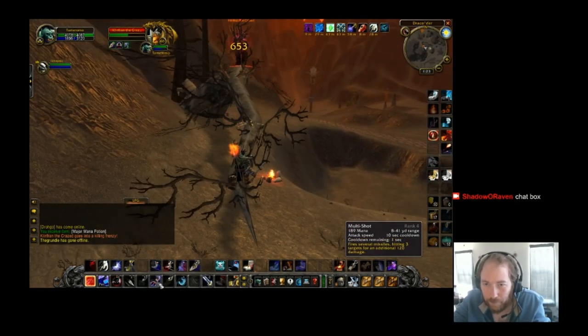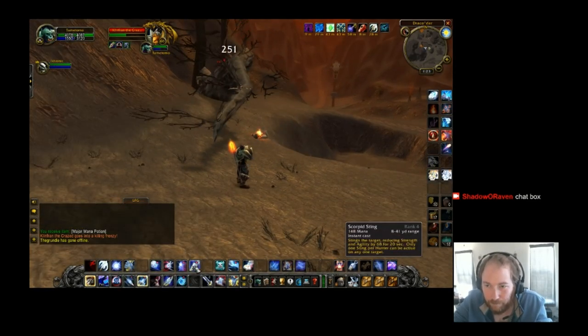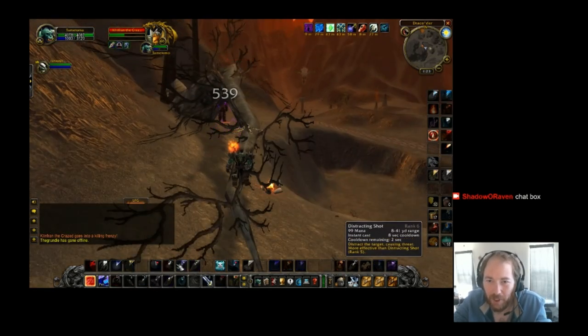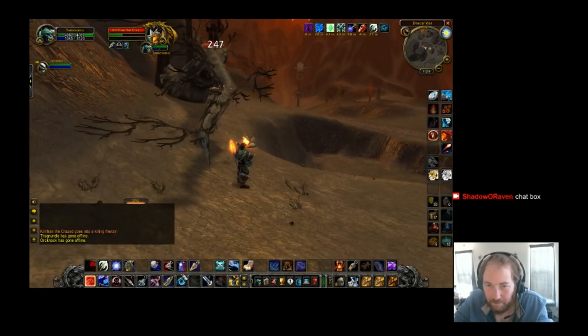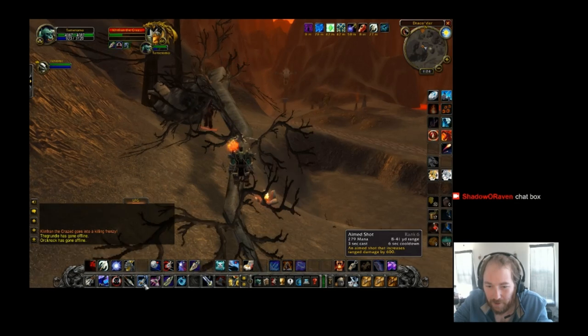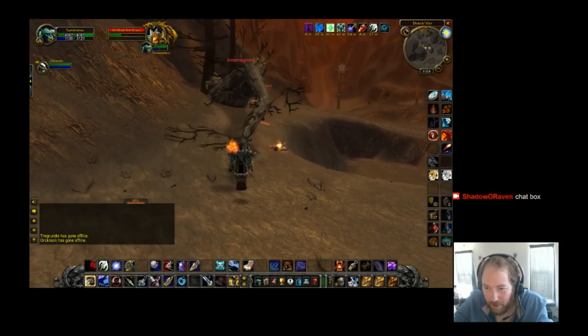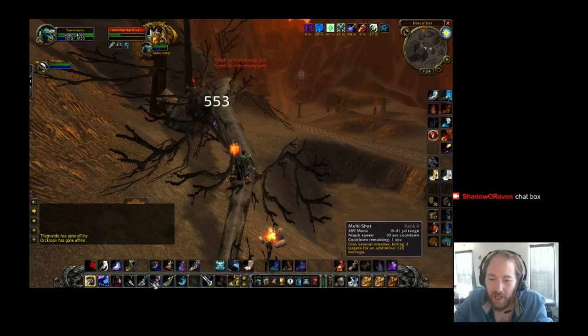Doing it this method you really don't need any extra pots or buffs. I lay down campfires because I'm OCD about my spirit. As you can see I have a shadow protection, mana buff, spirit buff, health buff, mongoose, an agility food, and then my hawk and Trueshot Aura. Just stay really patient here — he just hit me right there, but stay patient and keep the Scorpid Sting on as a precautionary and just auto, auto, auto — back and forth.